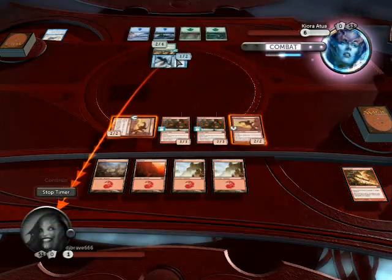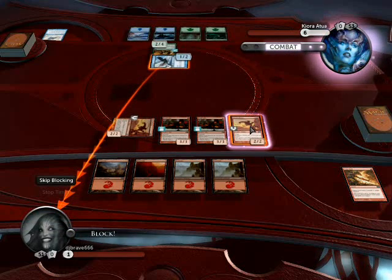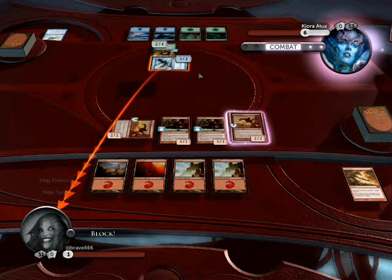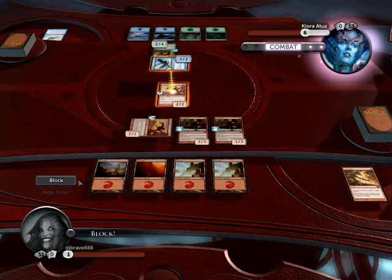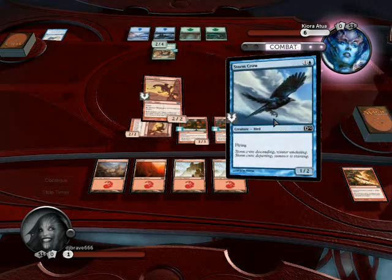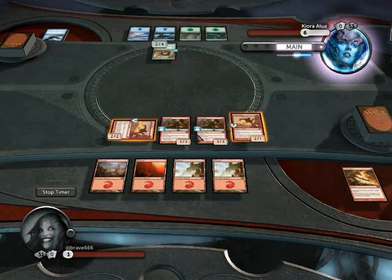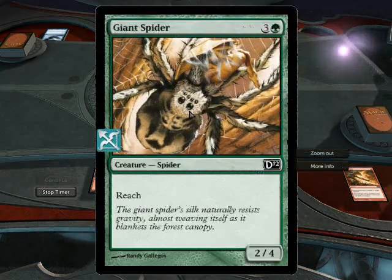So she is going to attack me with that card. I will block with this card. Boom, continue. Gets rid of that card off the field.